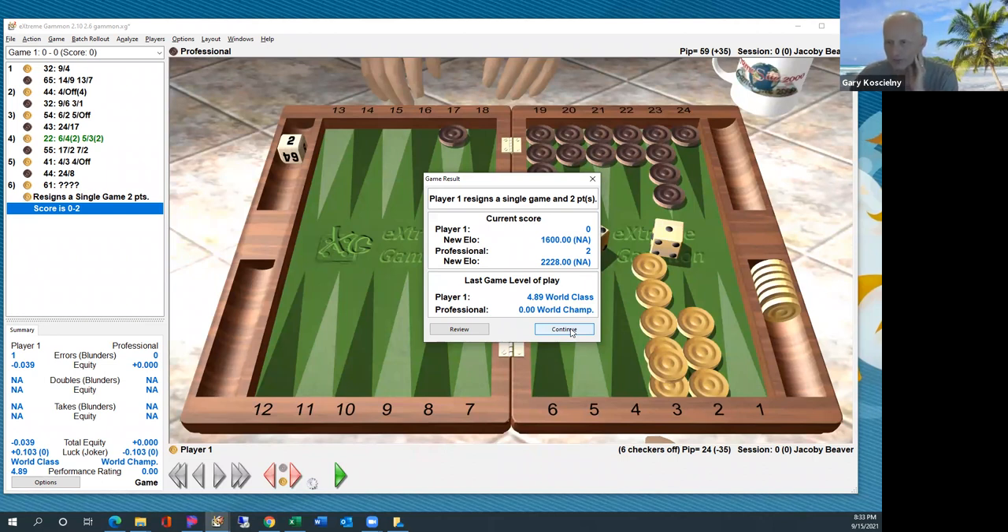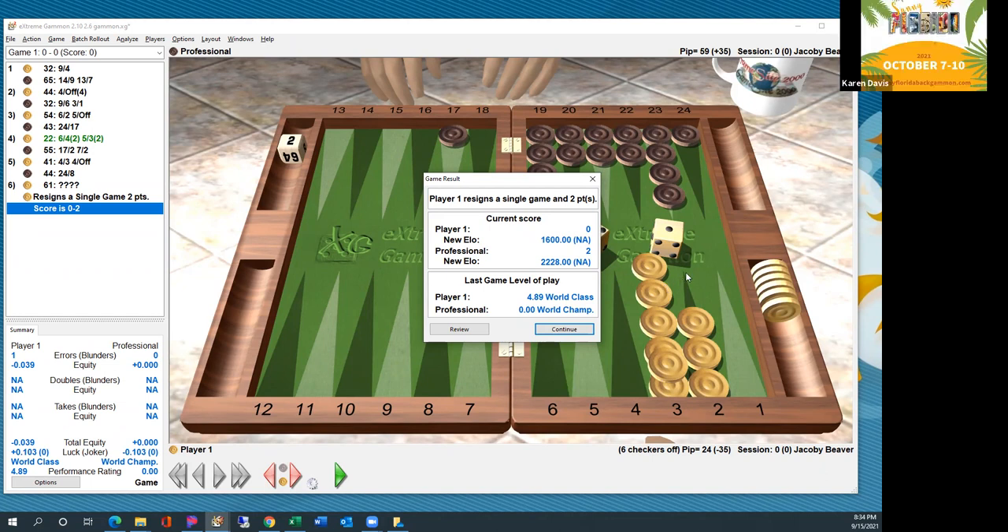You do give up a little in that your opponent could point on you, or do a pick and pass, or hit you on the eighth point. If white hits here on the eighth point, we've got a four, five, or six that comes in and ruins things — then we lose the game because we can't hit anymore. So yes, there are certainly points where you want to run.